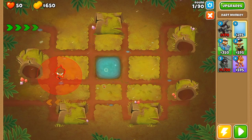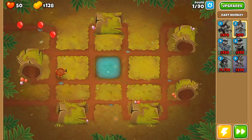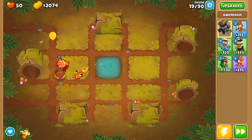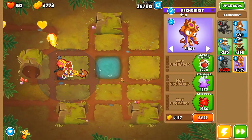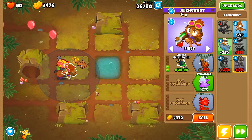On the second map, we are going to have a very similar start in that we're going to place down a dart monkey, upgrade this guy into a 0-2-3, and then save up for Gwendolyn. After we place down Gwendolyn, we are going to go back to our dart monkey and upgrade this guy into a 0-2-4. Next up, we are going to place down an alchemist right next to the dart monkey, and we're going to upgrade this guy into a 4-2-0.